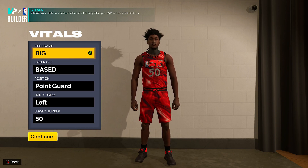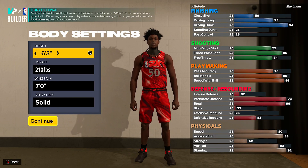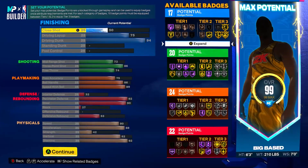This build is going to be a point guard — we're going left-handed, the number doesn't matter. For body settings we're going 6'3" on the height, 210 on the weight, and 70 wingspan.